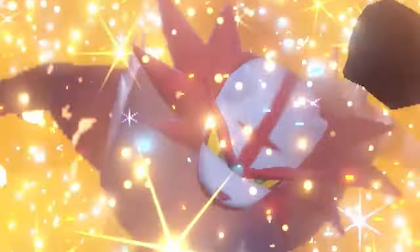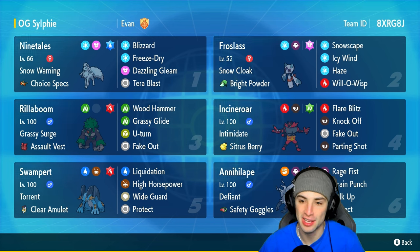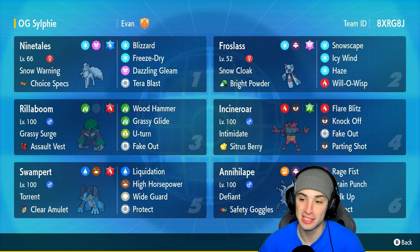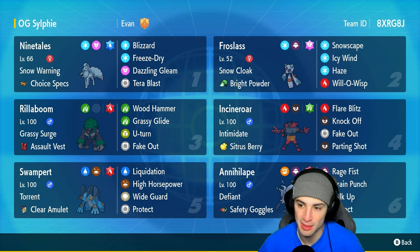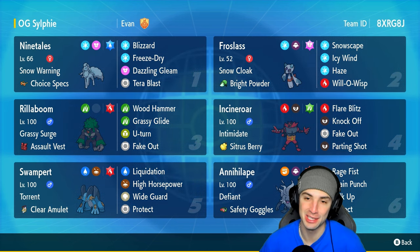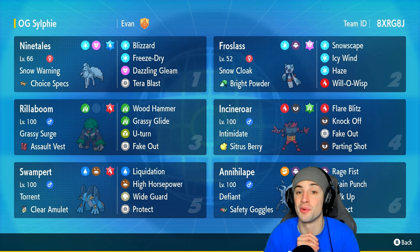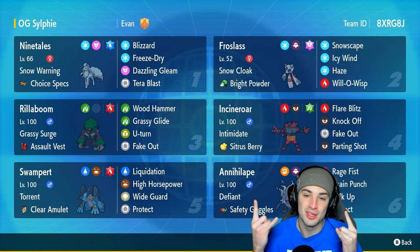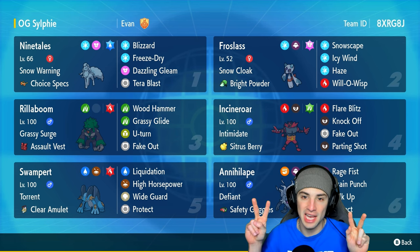There you go ladies and gentlemen — showcasing Frostlass in today's video. I know it's not that high-powered special or physical attacker you all love to see, but hopefully you still enjoyed it. Will-O-Wisp goes crazy, Icy Wind we used a little bit — we didn't get to use Snowscape or Haze — but as I said, this Pokémon is here to pester, and that's exactly what it did. If you enjoyed the content, smash that like button and subscribe so you know when all my videos go live. Stay positive and I'll catch you on the next one — peace!